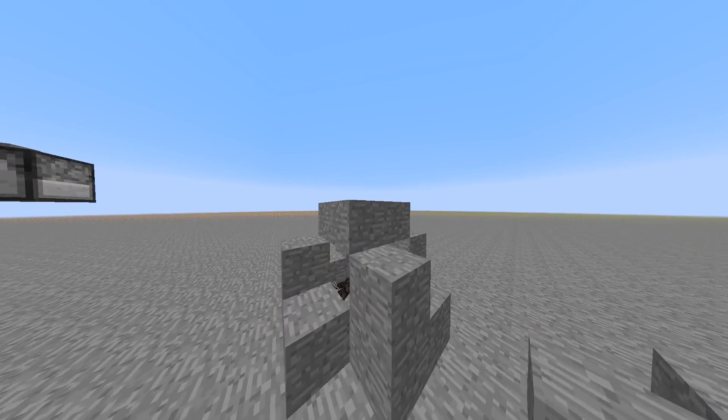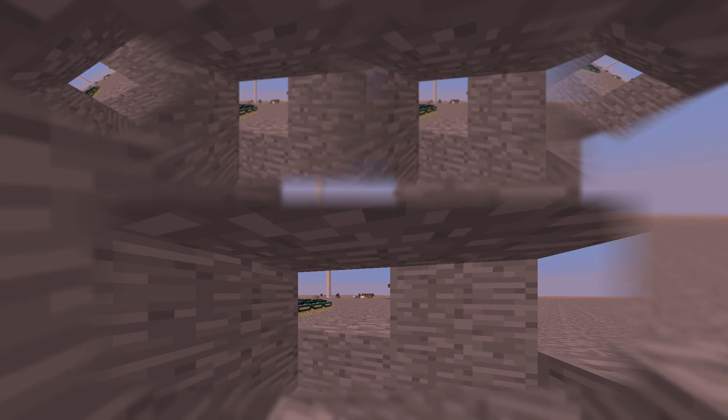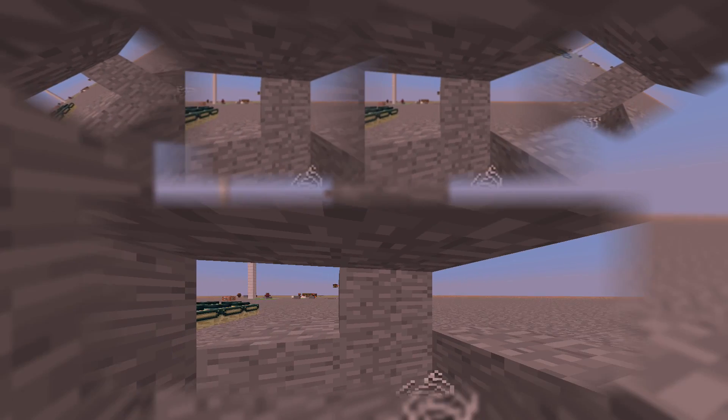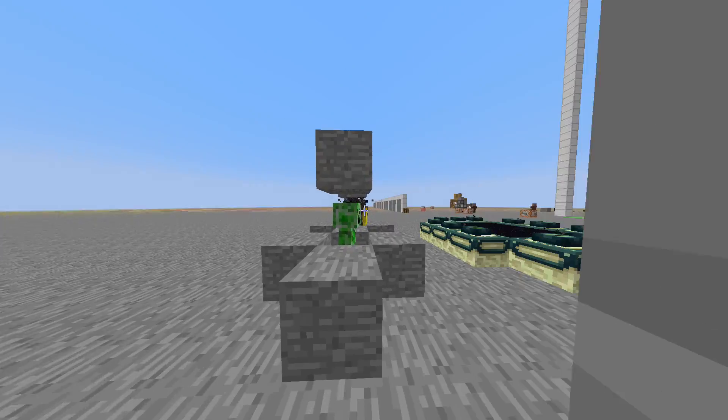Punching the spider gives a special effect — you see their eight-eyes vision. Then the creeper — when you punch the creeper and spectate it, everything is all green.